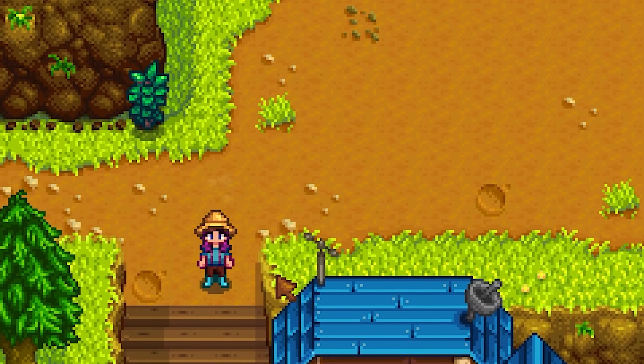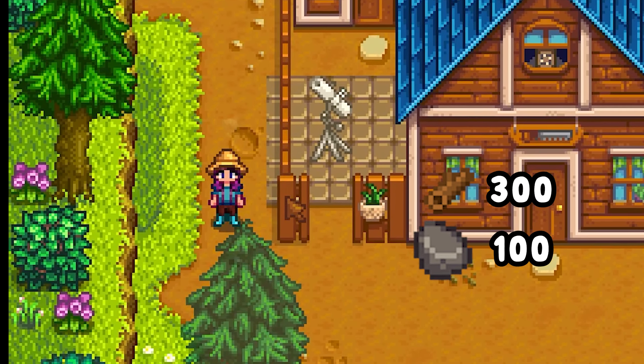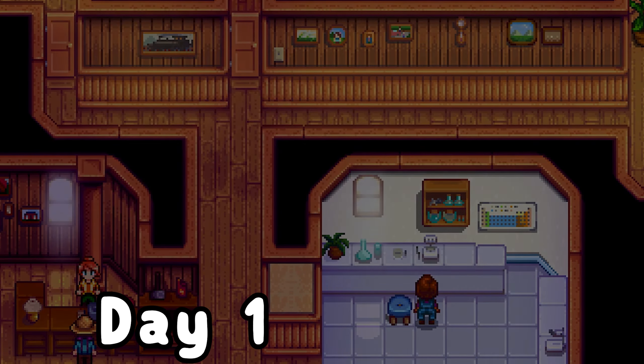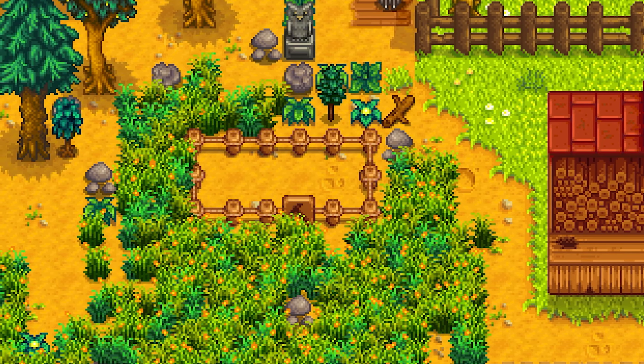On day one, after you buy your crops, head to Robin's with 300 wood, 100 stone, and 4,000 gold to build a coop. I recommend doing this on day one, so save your materials from spring so you can get a head start. Plant your crops along with any sprinklers you have to your advantage.